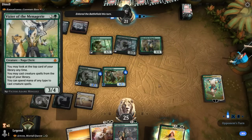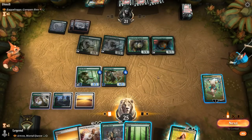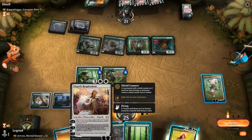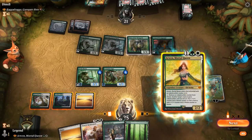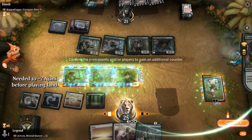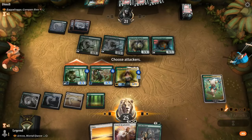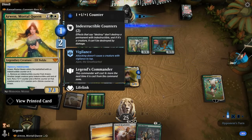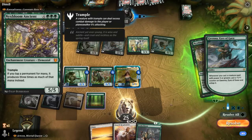Opponent plays a Vizier of the Menagerie and a Scrabgorger. We consider Elspeth to proliferate with Sage, or Arwen as an indestructible blocker. We try Arwen and keep up its ability. We now have two indestructible counters on Arwen and can move them around. Opponent then plays Nyxbloom Ancient, tripling their mana production, followed by Circle of Dreams Druid and a Cammy. Our opponent will untap with essentially infinite mana.